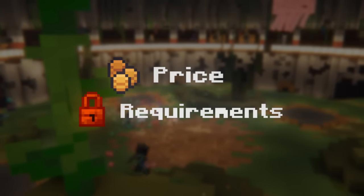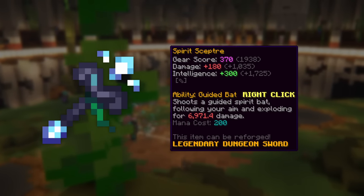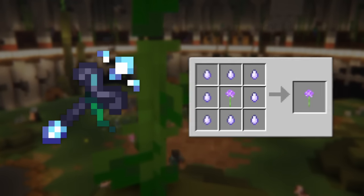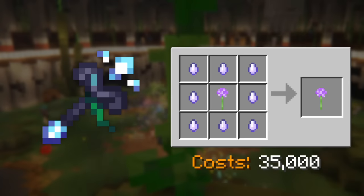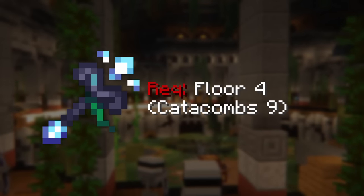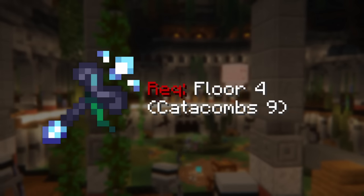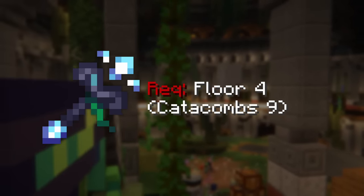The base weapon we'll be comparing everything to is the Spirit Scepter. This dungeon weapon is generally around 15 million coins on average, and it can be upgraded using Thorn Fragments at an additional cost of around 30,000 coins. The Spirit Scepter has a Floor 4 completion requirement, which is unlocked at a considerably low Catacombs 9, making it a very obtainable option for your average early game mage player.